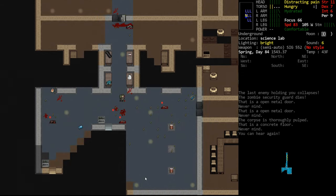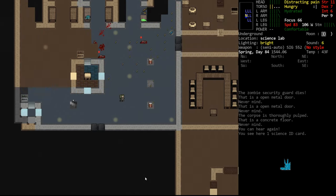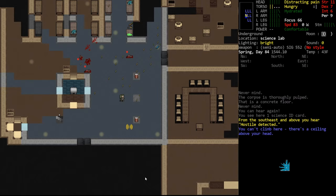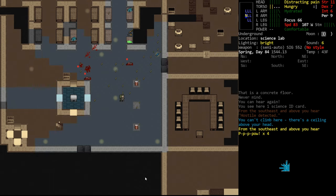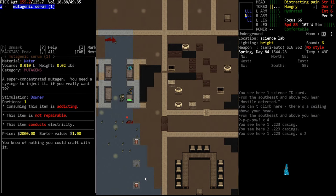Let's look around this room a little bit and see what's all in here. Oh, this is the finale! We definitely did want to come in here, so this is the bottom floor of the lab. Southeast and above you hear 'hostile detected.' Let's peek up — we can't peek up. I'm wondering if a turret can see us from upstairs. No, it's shooting something else.